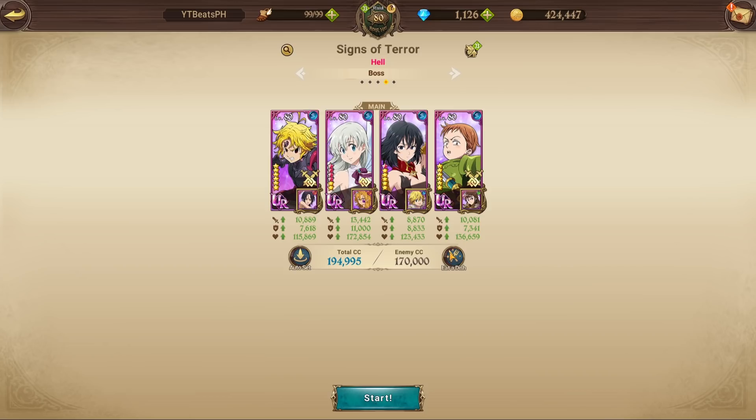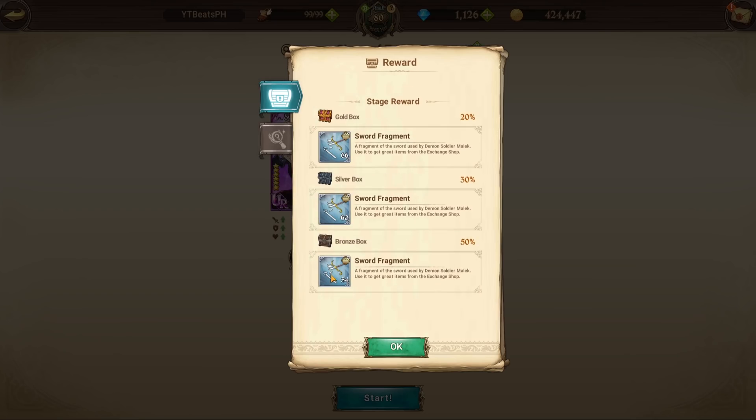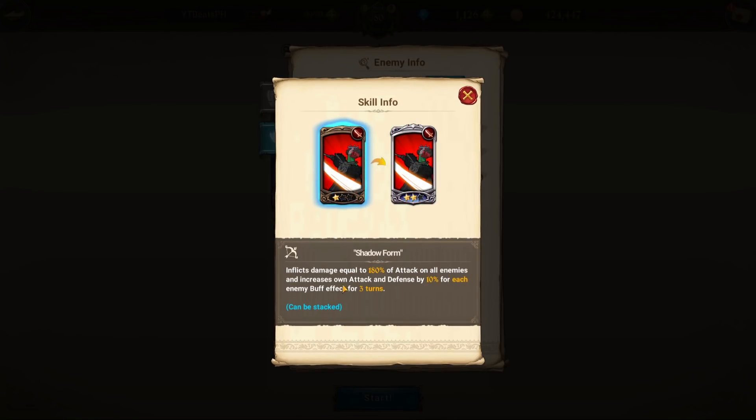You can go in and clear easily. I'm not gonna bring any food just to make it a little bit more challenging for myself, but overall it is very easy. The main thing to take away from this is the fact he has this skill on his second phase where he increases his own attack and defense by 10 percent per buff on the enemy.